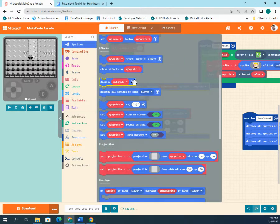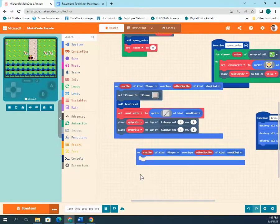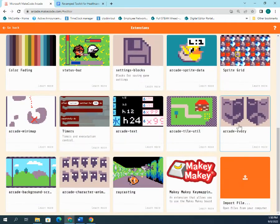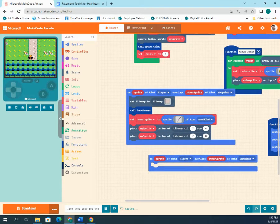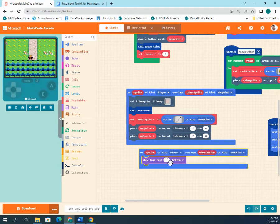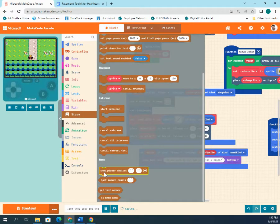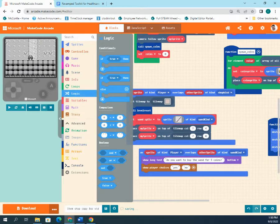On the overlap, we want to ask a question and check if the player has enough coins. To add question-and-answer functionality, go to Extensions, scroll down, and install 'Arcade Story.' Once installed, add a 'show long text' block at the bottom asking 'Do you want to buy a wand for five coins?' Then from Story, add 'show player choices' with options 'yes' and 'no.'